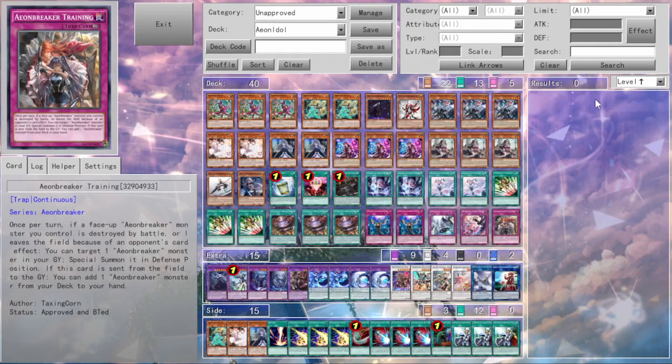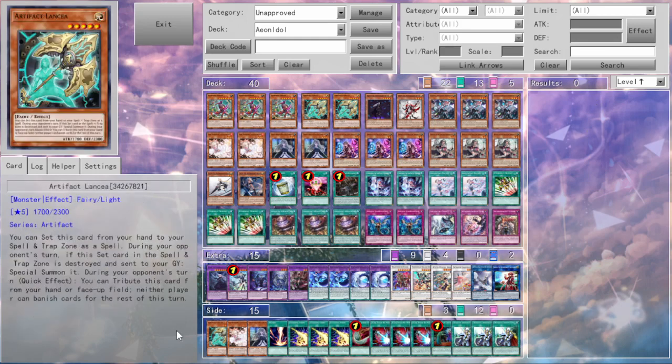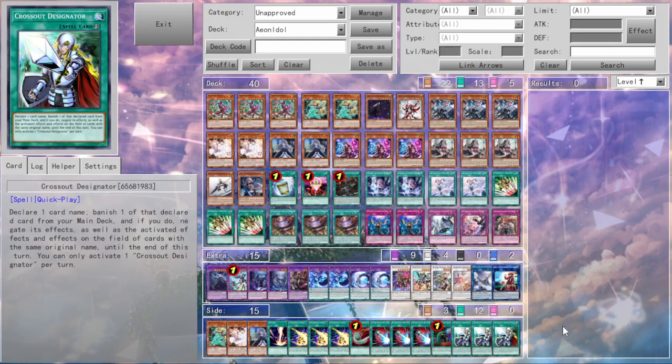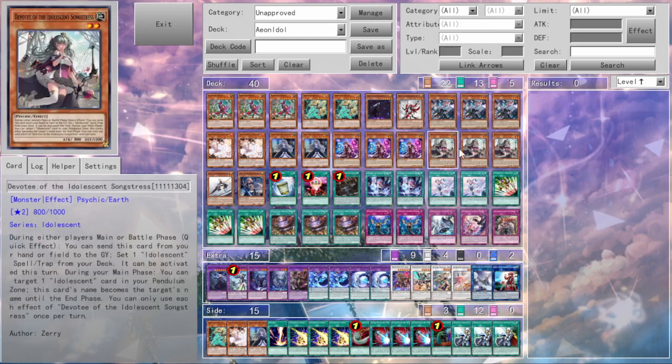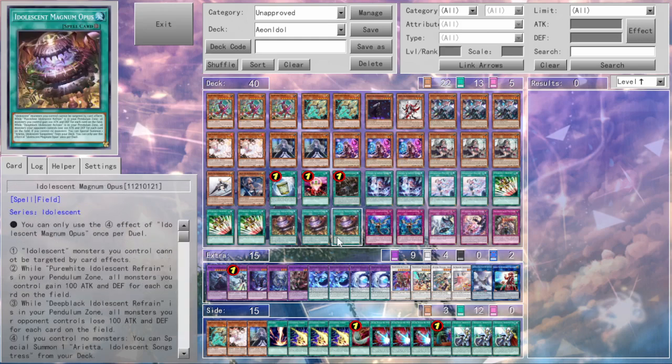So first up let us look at the decks that were being played. Because obviously with custom cards being around there are some things I should probably say. First, we both did not use our side decks because he didn't build one yet — it was just a test for whether the deck he was playing was actually functioning and mechanically sound. I am playing what is called Aeonbreaker Idolescent, with Idolescent being the bigger part of the deck. But I'll say more about that in the actual replay.